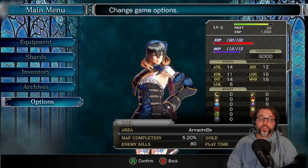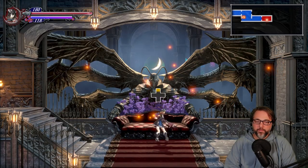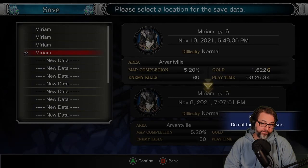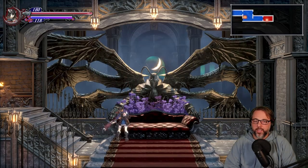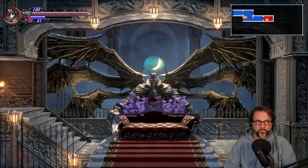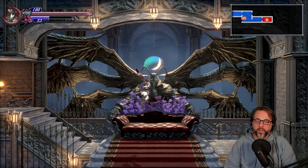Without further ado let's get into the gameplay. We play as Miriam. I don't really know the storyline, I don't really care. I've got a claymore I can throw. That's a new spell I just got - it zaps almost all of my magic, and when I try to use it again it tells me how much I need to use it again. That's cool.